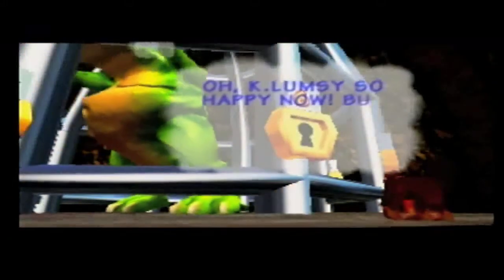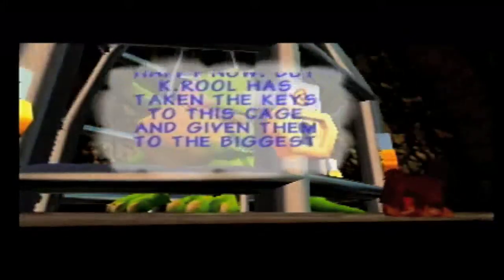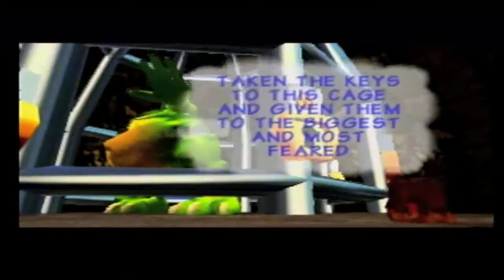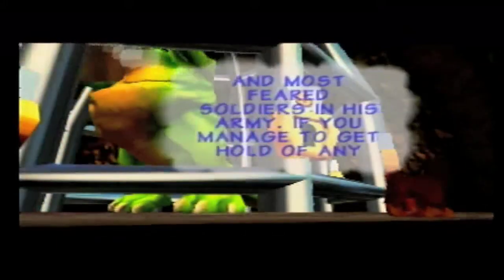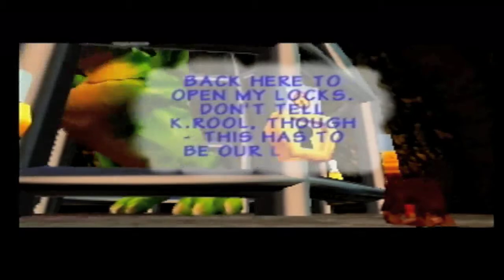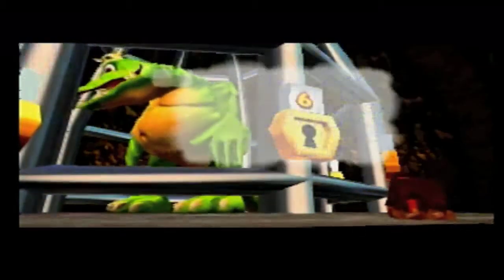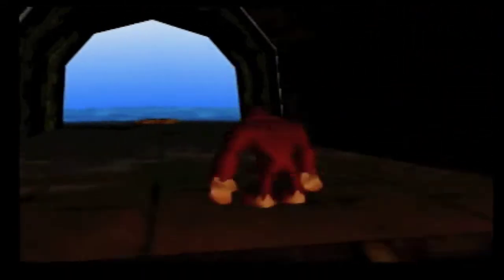K-lumsy is so happy now. "K. Rool has taken the keys to this cage and given them to the biggest and most feared soldiers in his army. If you could manage to get a hold of any keys, please bring them back here and open my locks. Don't tell K. Rool though — this has to be our little secret." Let's go get that banana.